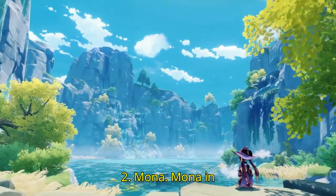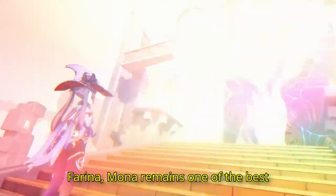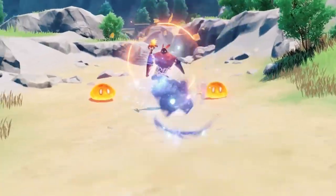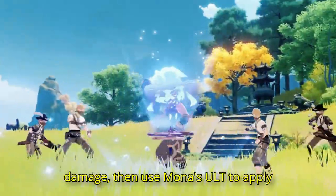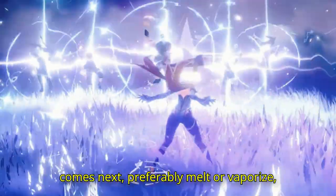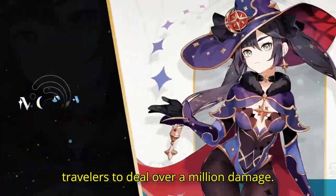2. Mona. Although there are other powerful buffers in Genshin Impact, like Furina, Mona remains one of the best supports due to her simple buffing ability that doesn't require building up. Ensure your team is ready to deal burst damage, then use Mona's Ult to apply Omen on enemies. Afterward, the hit that comes next — preferably Melt or Vaporize — will be insanely buffed, allowing travelers to deal over a million damage.